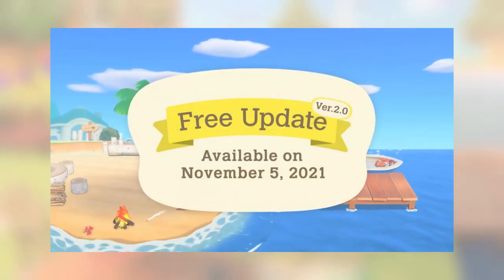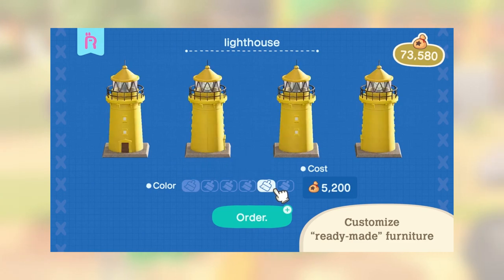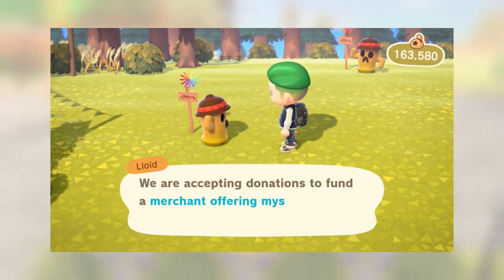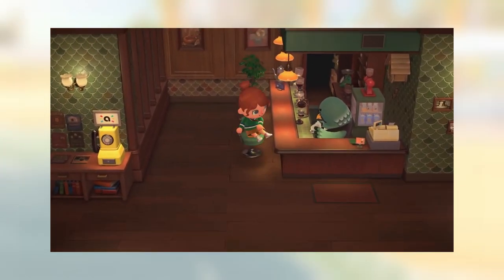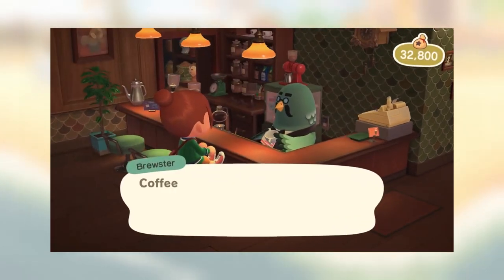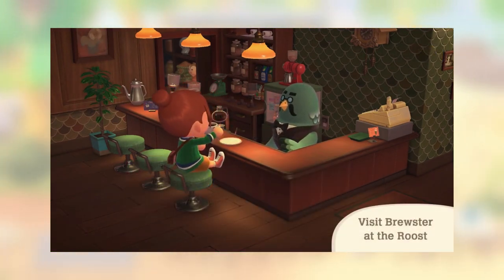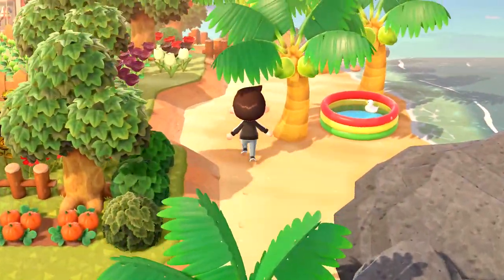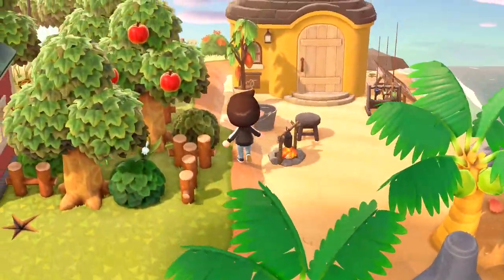In less than two weeks from now, we will be graced with a humongous update that is going to add a lot of items for us to buy, expansions to Harv's Island, and of course lots of bells to spend at the Roost — to give to the coffee pigeon that everyone has been begging for for the last 18 months and then instantly forgot about two minutes into the Direct because everything else they announced was a thousand times more interesting. And it's also going to drag a lot of people back to the game that have maybe found it a bit stale for the past year or so.